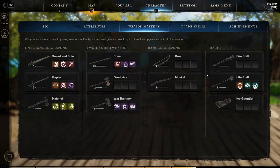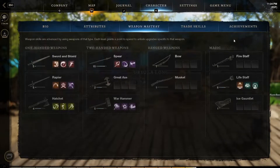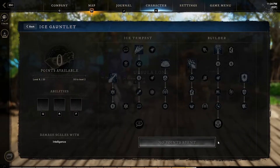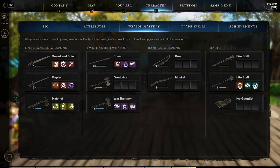You can respec at any time. The life staff scales off of focus — I believe that's the only one that has focus as the main stat — and then intellect for the ice gauntlet. These are all the weapons currently in the game and more will come out soon.